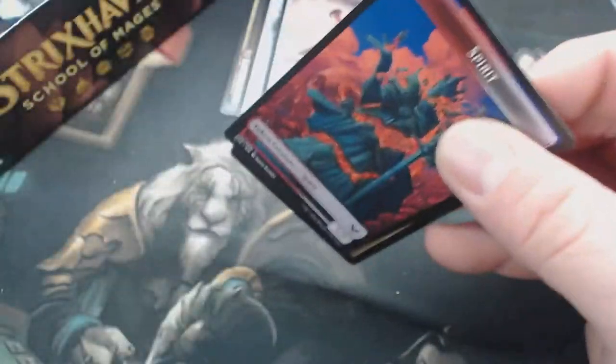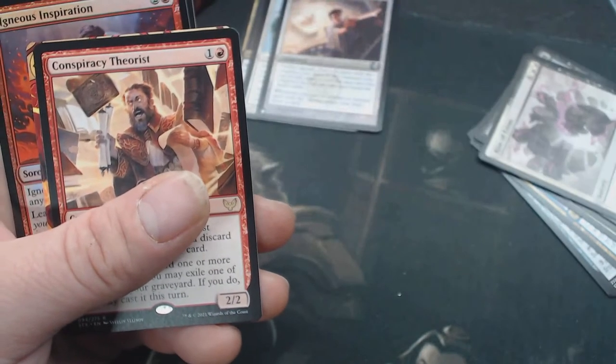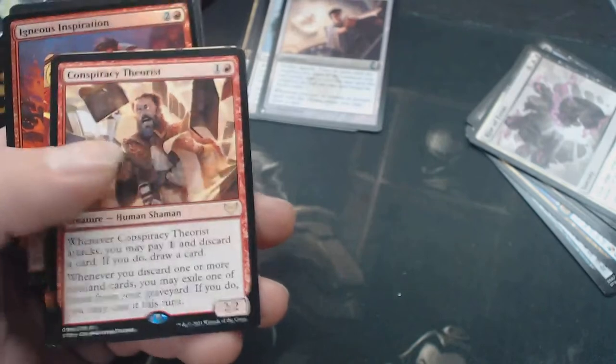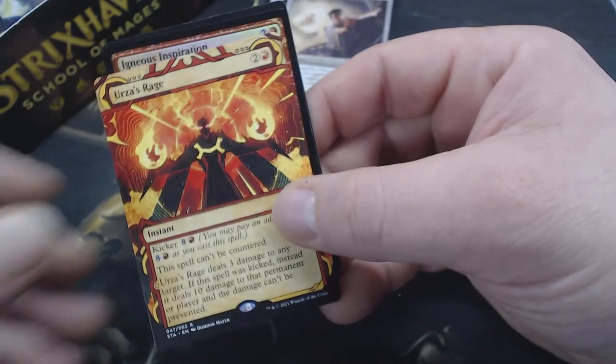Try to open it the rooty way. We got Art, Foil Land — nice. So that's two foils in a pack. Did you notice the basic lands are not numbered inside of actual Strixhaven proper? They are high-numbered. Conspiracy Theorist is rare. It's Urza's Rage.